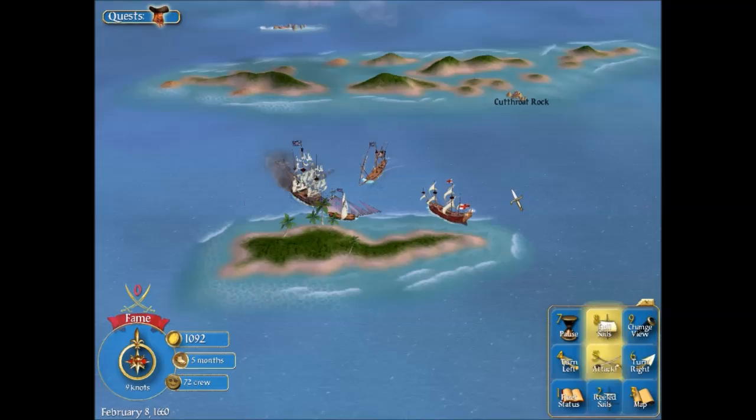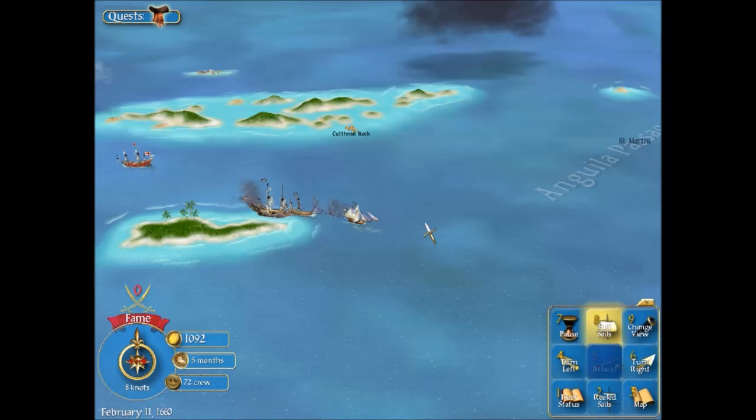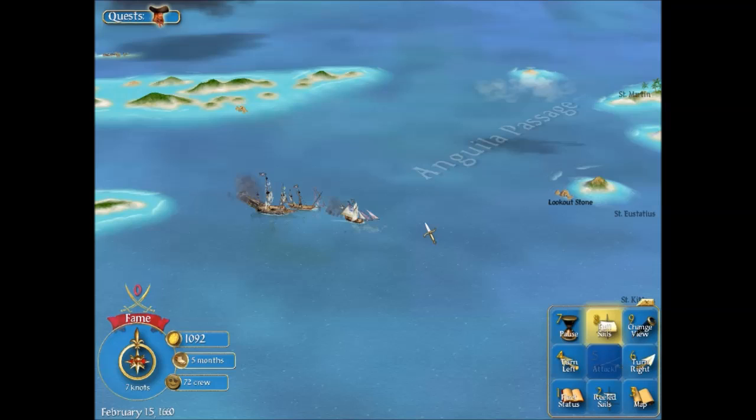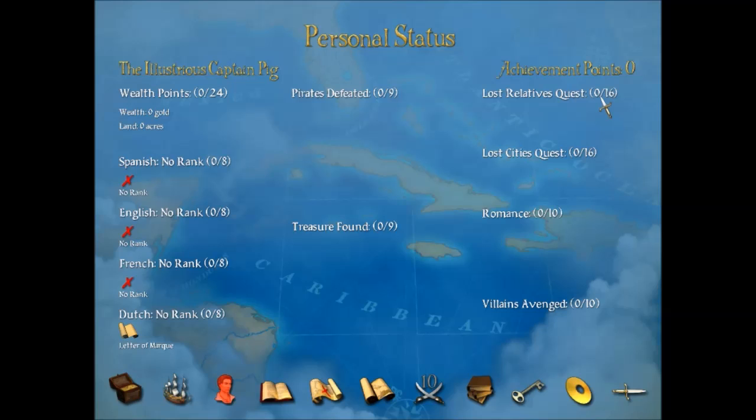The Dutch governor of St. Martin wants to give us a promotion — let's head back there. There's really no story other than you're just this pirate that goes around and destroys other ships. There are a couple of side quests you could do — one is a search for your family. Let's take a look at our fleet status. Lost relative quest — there are 16 lost relatives we could find, and you get achievement points and stuff that builds up your reputation. There are city quests where you could find ancient civilizations and build romances with the governor's daughters, and villains to avenge, which are the other pirates.